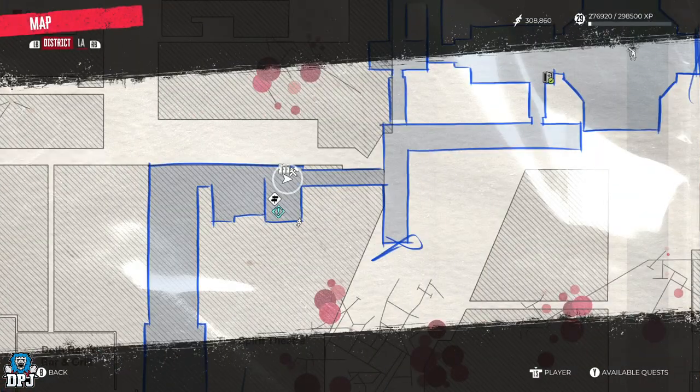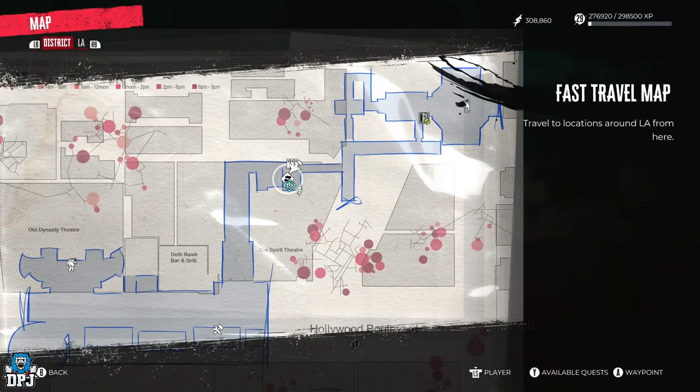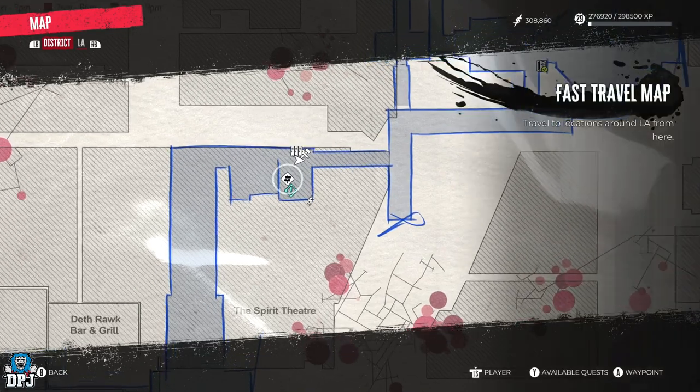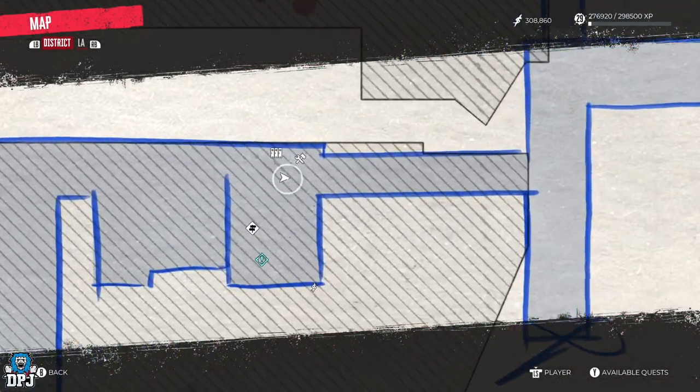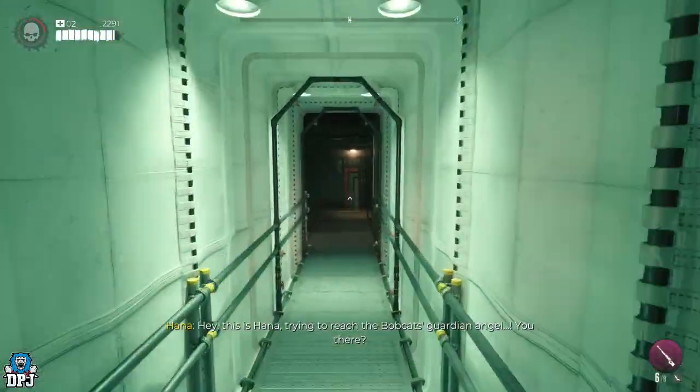So the metro ticket office is home to a luck safe found within the Hollywood Blvd area, but the enemy you need to take down to get this key is on the other side of this map. So to get the key, come to this point on the map right by that safe point.